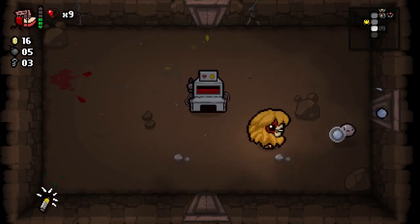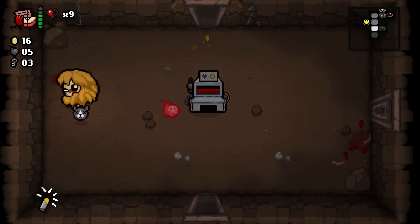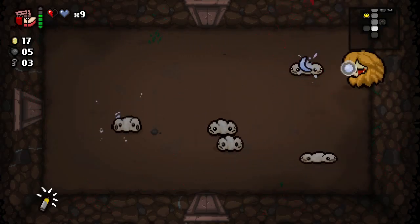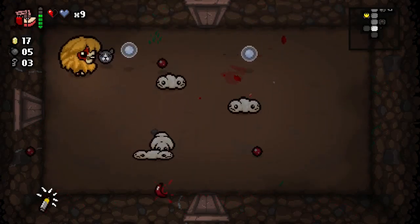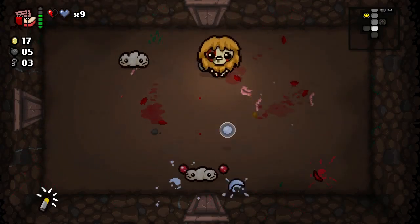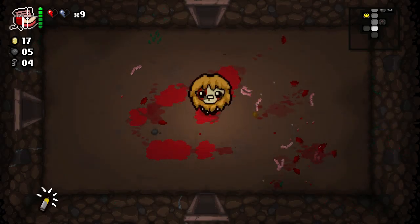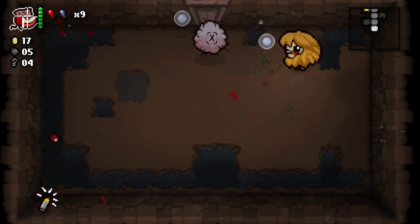Another blood bank — we've got a bomb which we're going to use to blow up the blood bank. Inside was a spirit heart and a penny. Those are variable drops — it can be any number of different consumables that drop out of those. Sometimes it is worth it to blow it up because I was low on health and didn't want to die. We've got a pretty decent number of keys — much more than we had at the earlier stages of this run.